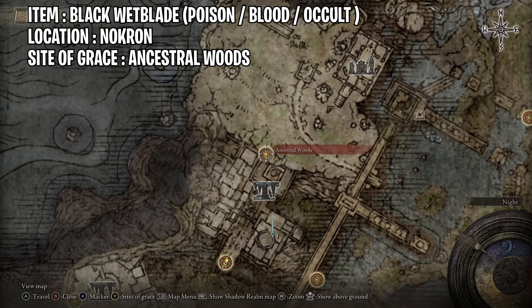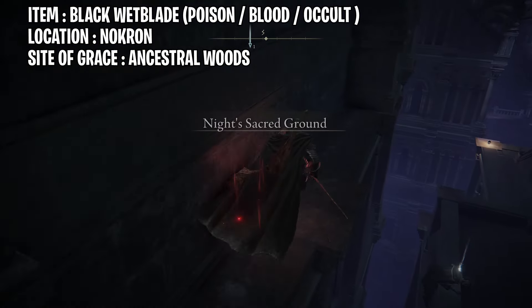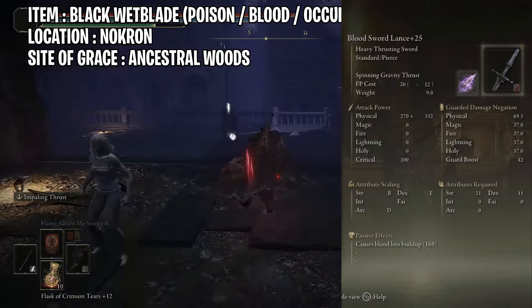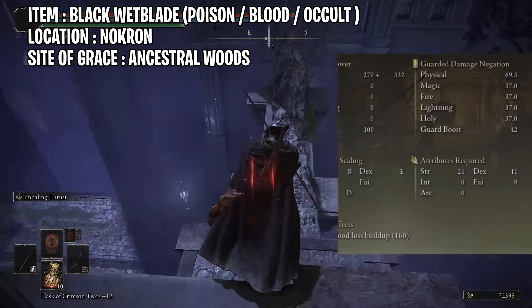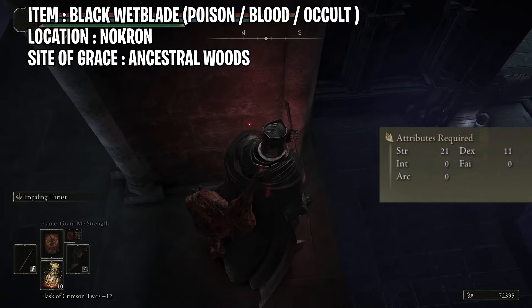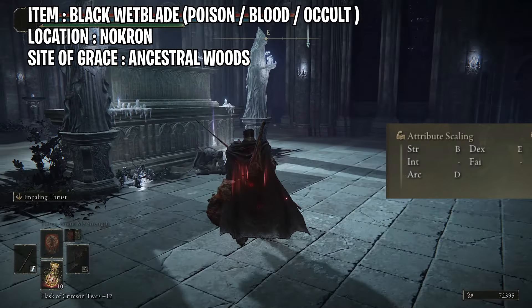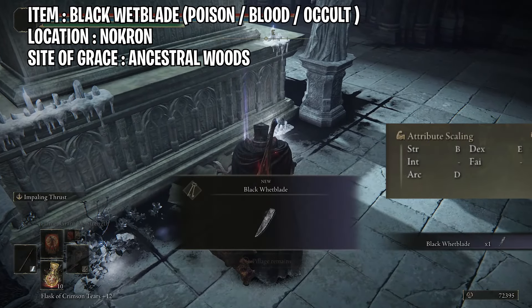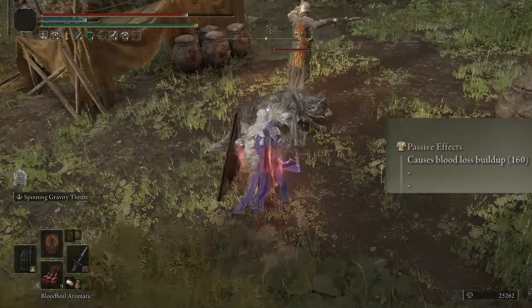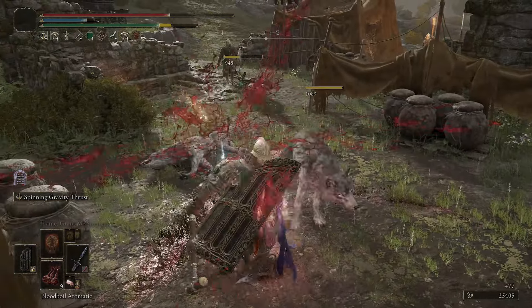You won't be able to change to Blood affinity initially, so you need to get the Whetblade Stone that gives you the ability to change affinities on different ashes of war. With Blood affinity, attribute scaling changes: Strength is B scaling, Dexterity E, Arcane D, and it will cause blood loss buildup of 160. That's the craziest and greatest part - since we're doing a lot of attacks in a short time, we'll accumulate a lot of blood loss.